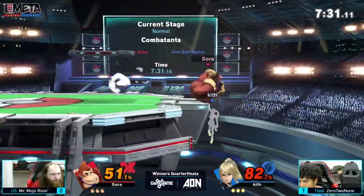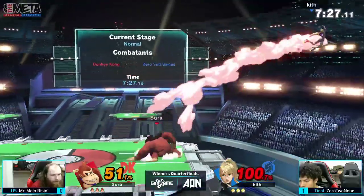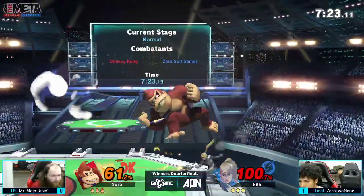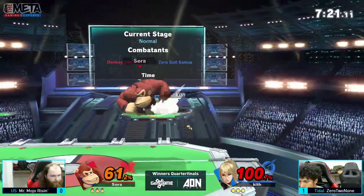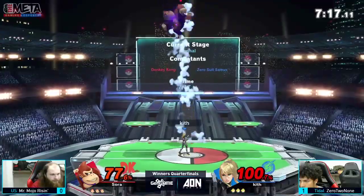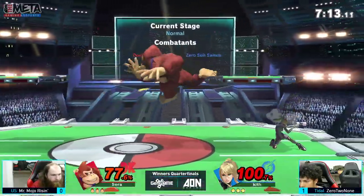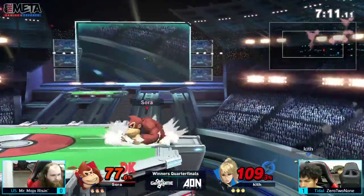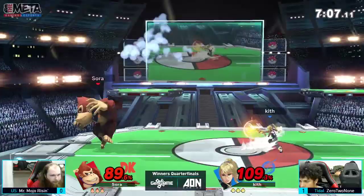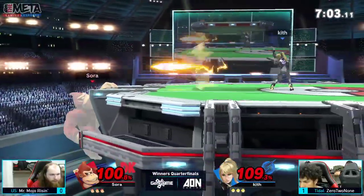ZTN definitely has a really good switch between offense and defense — he knows his pacing. Mojo is still able to switch alongside him, staying neck and neck. Oh my God, two good up-smashes there. Once he gains an advantage, especially in the air — disadvantage in the air, he sucks. So ZTN is trying to utilize that to the best of his ability, and he's doing pretty well.